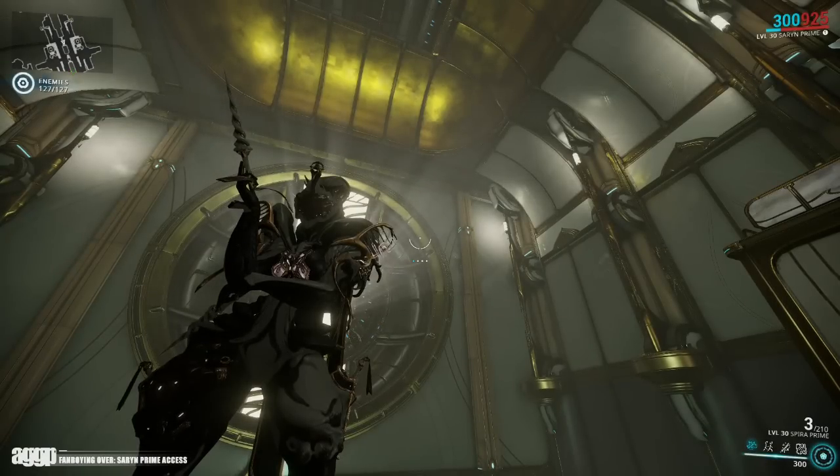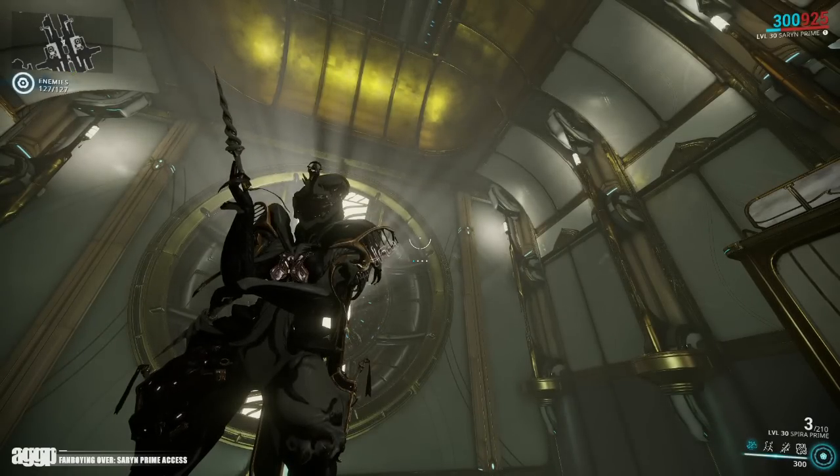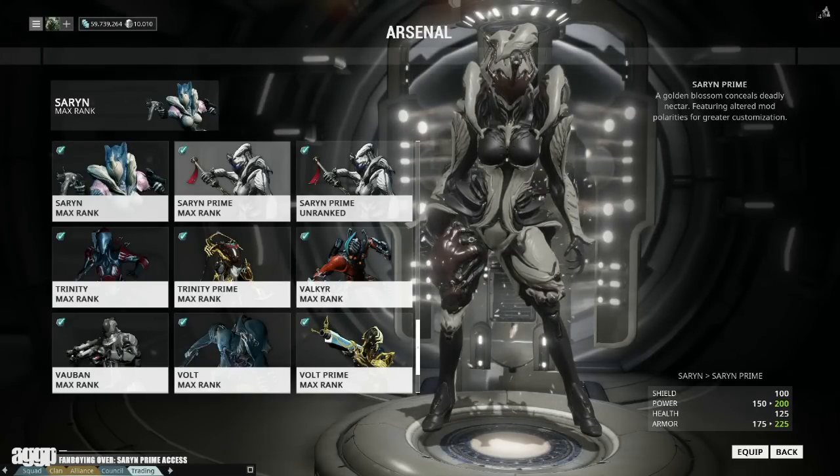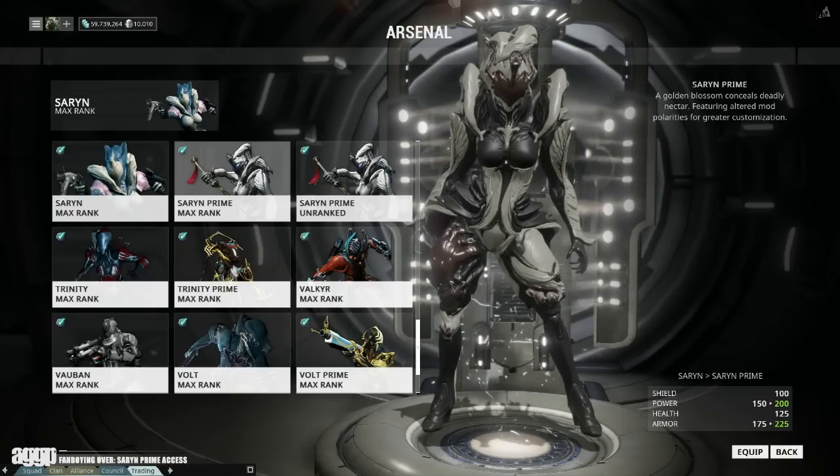Now onto the woman of the hour herself — Saryn Prime! Statistically she's got a boost in sprint speed, while both her base armor and base power pool have increased by 50 points. She also gets an additional V slot, which is extremely handy as many of her builds revolve around duration or damage.